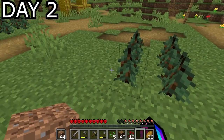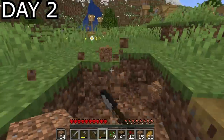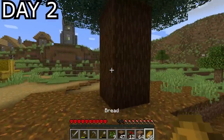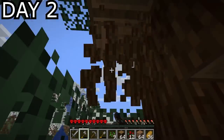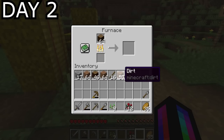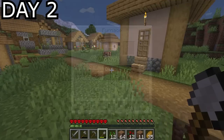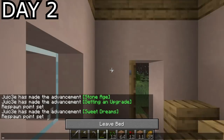Giant spruce trees are much better for acquiring large amounts of wood. While I waited for them to grow, I got to work flattening the terrain in preparation for a trade hall. One of the trees grew and needed harvesting — with easily a stack of logs to spare, I chucked it into the furnace to cook into charcoal. By this point it was getting dark, so I kicked another villager out of the bed so I could sleep.